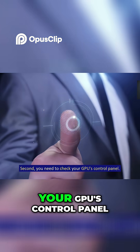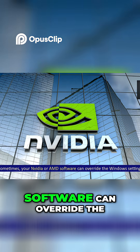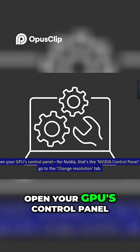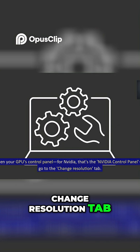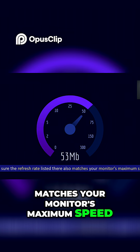Second, you need to check your GPU's control panel. Sometimes your Nvidia or AMD software can override the Windows setting. Open your GPU's control panel — for Nvidia, that's the Nvidia Control Panel — and go to the 'Change Resolution' tab. Make sure the refresh rate listed there also matches your monitor's maximum speed.